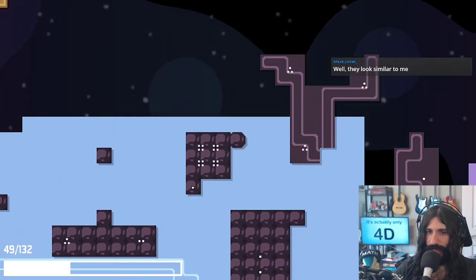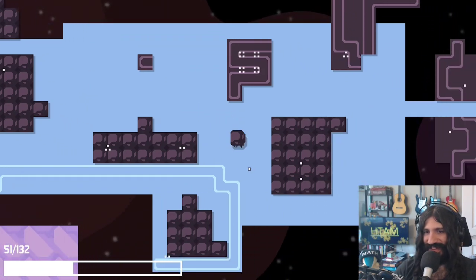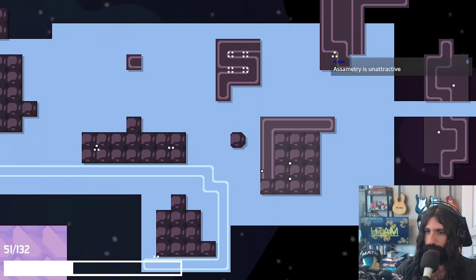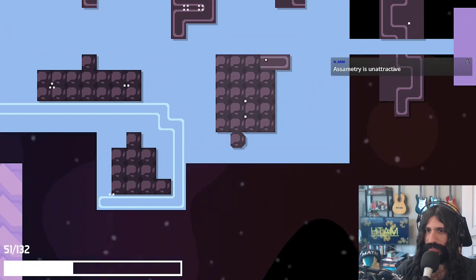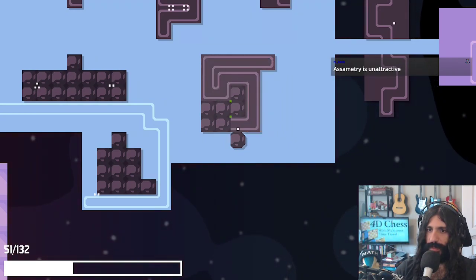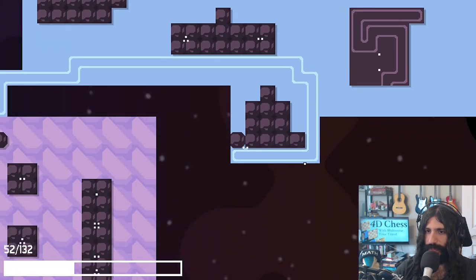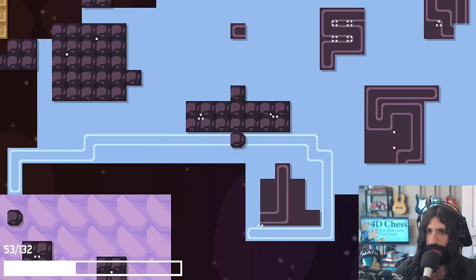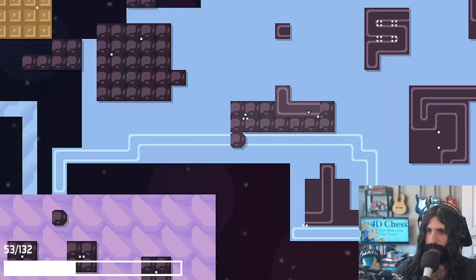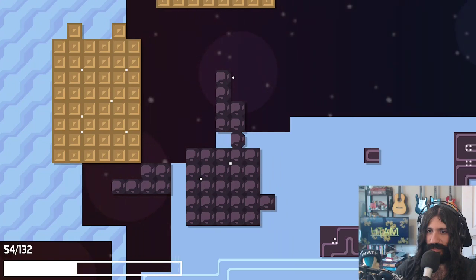So we have to use ourselves to make this possible — like that. So we can get around here, and then there we go. That's satisfying. Let's think. How can we... here? There we go. Does this count? It does. Let's see, what do we have to do? So we can do... they're right next to each other, so they've gotta happen separately. This game is so goddamn chill.